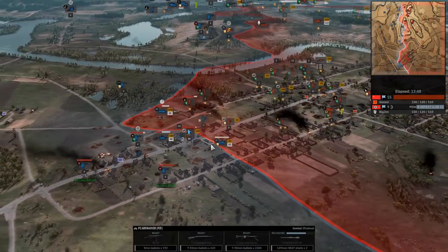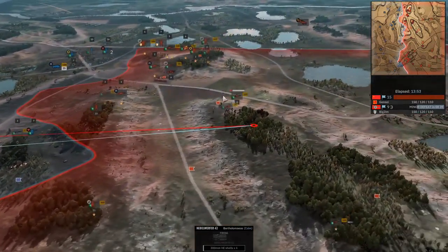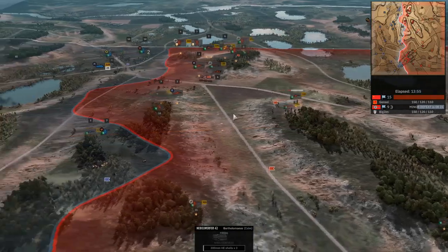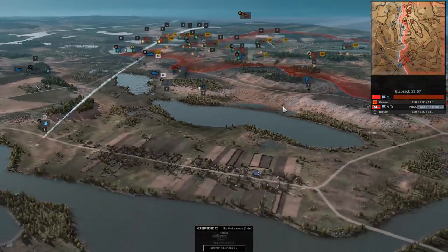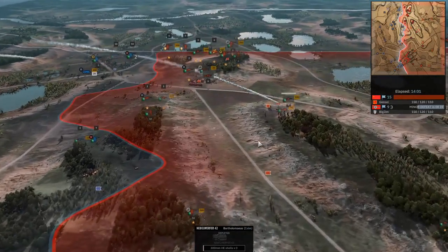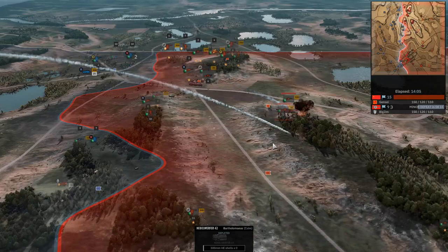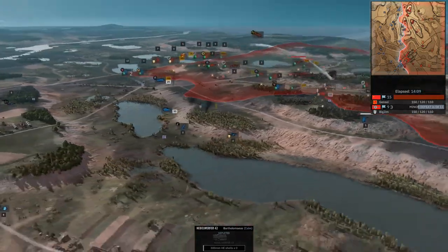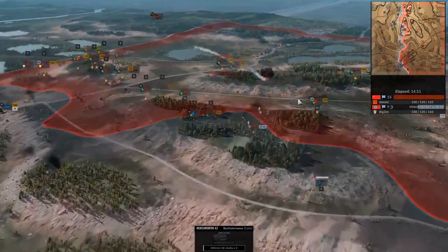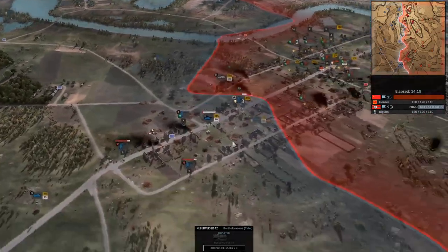Good job of having the leader nearby. Nebelwerfer throwing its rounds at the East Saddle Hill. Barely ever see these guys — I have to at least watch this for half a second. Oh, it's a '42 model, bro. Yes it is. It doesn't mess about. But at such great distance, the amount of spread — just man.